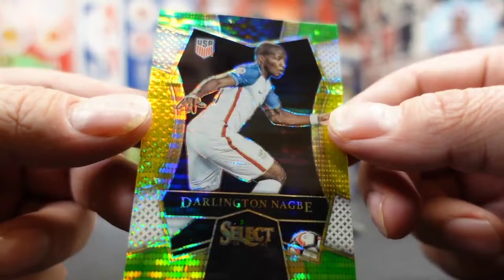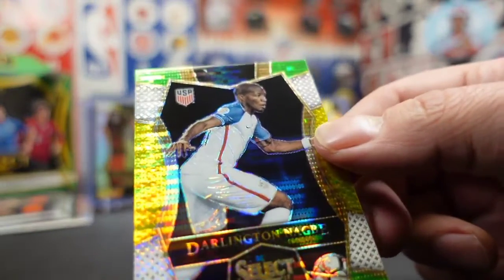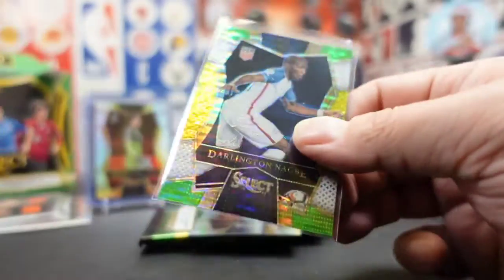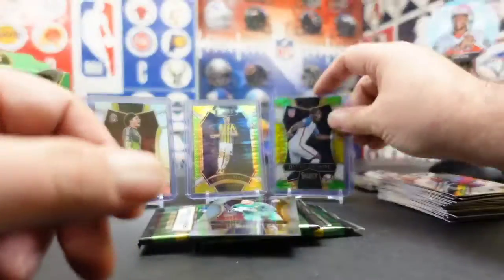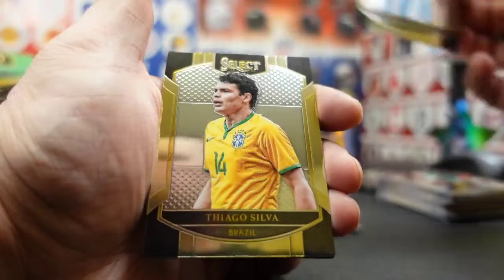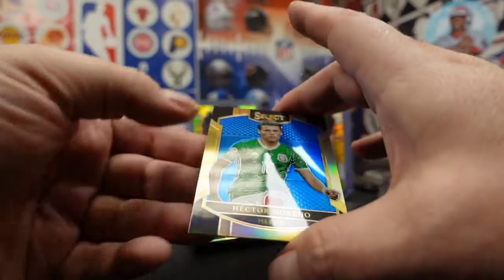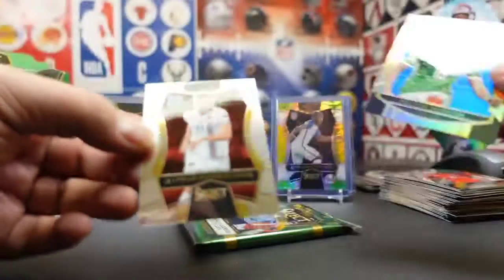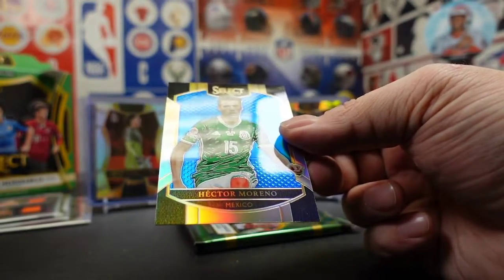Got an American here — Darlington Nagby. Sweet looking Pulsar. Is that thing centered? It looks like it's a little off. Probably wouldn't sell it anyway, just throw that with my Team USA stuff. It's not a very big collection just yet, but you never know. Fabianski. Otamendi. Tiago Silva. Moutinho. Hector Moreno from Mexico. Very nice, that's a cool looking card.